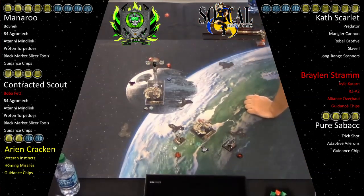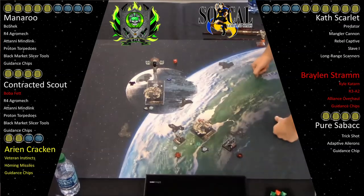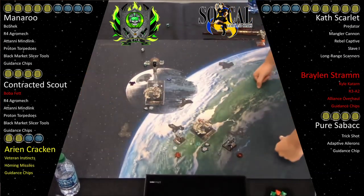So I'm going to shoot Mangler Cannon at that Jump Master. My only mods are Predator. I get a crit because I turned the hit to a crit with Mangler. It was through the obstacle at range three. He dodges it. He already has one stress over there, so he doesn't get another one. And out of arc.